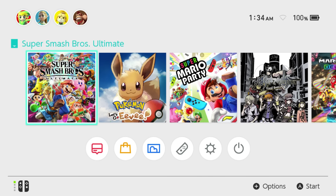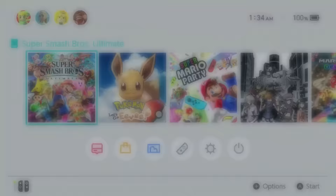To unlock all the characters in Super Smash Ultimate really quickly, you first need to be in the home screen of your Switch. Once you're there, just start up your game — we're actually going to do a versus battle.